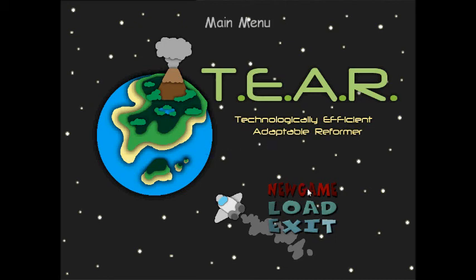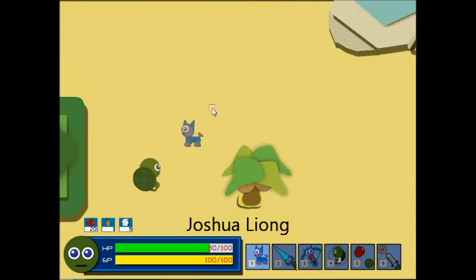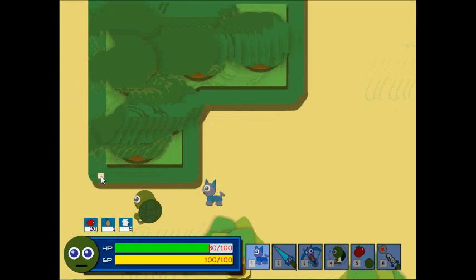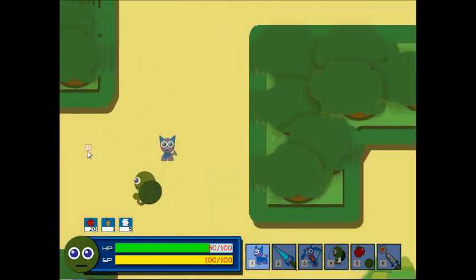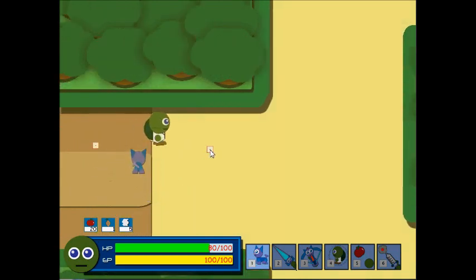Now I'm going to go ahead and start a new game. My name is Joshua Leong, and as the game loads up, we will get our first look at TIER in action. TIER is short for Technologically Efficient Adaptable Reformer. TIER is powered by nanotechnology, which can be used to solve this island's toughest problems. Later in this video, we will begin to learn more about how to use TIER.